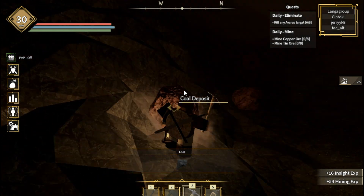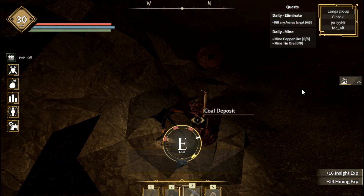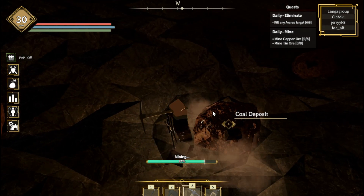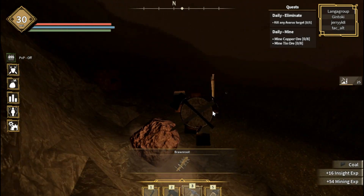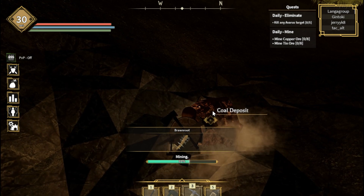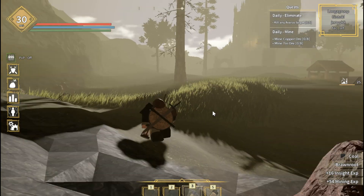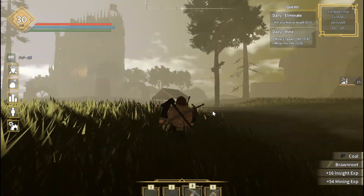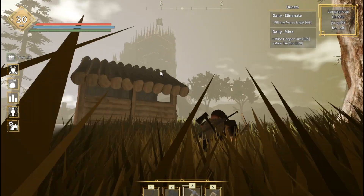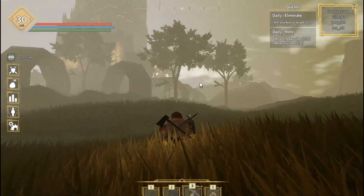Make sure your mining level is more than 20, then you can mine the coal. After passing the skeleton area, you can see this building and come here to mine.